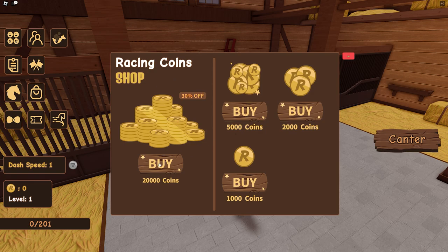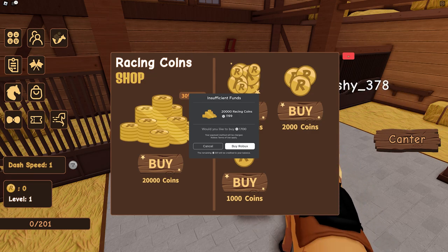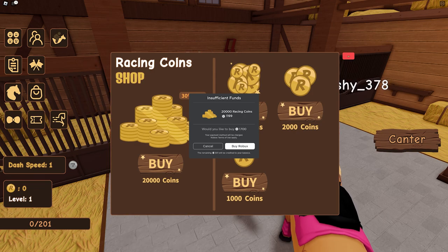So to get 20,000 racing coins I think it costs 2,000 Robux. Robux cost $15 to get 800, so to get 1,700 Robux it's $30. I guess it depends what game you're playing - how expensive Robux are in comparison to the game. I'm just shocked there's literally an option for 320 Australian dollars to get 22,000 Robux. I guess I just haven't played enough Roblox to fully understand the pricing. I'm not going to be doing that today!